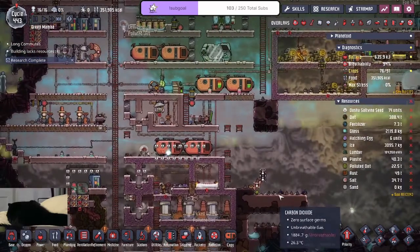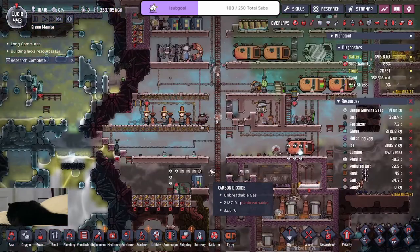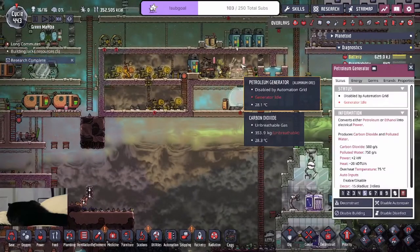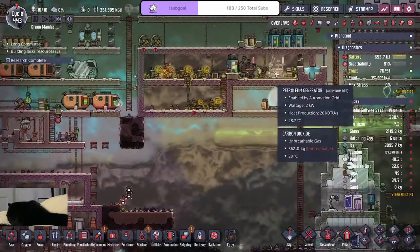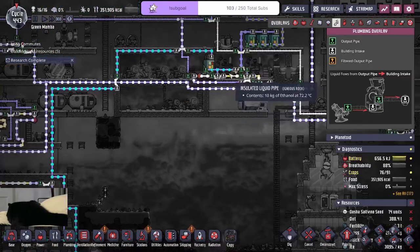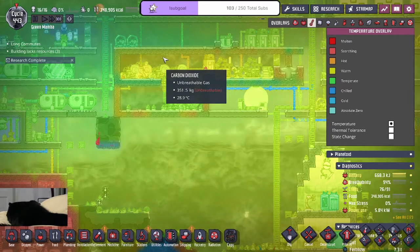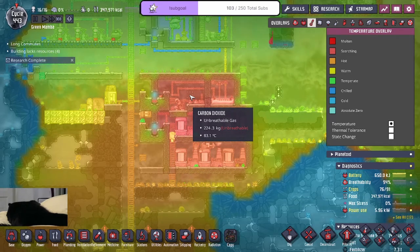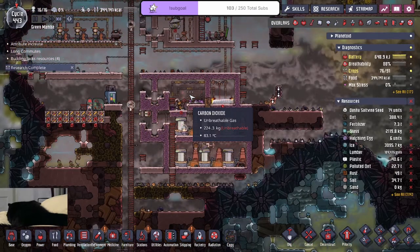We'll start bumping the gas reservoirs. Another thing we could remove is this electrolyzer — it's technically not needed anymore. If I put the petroleum generators in here, we keep the cooling loop with the salt water so we have controlled temperature, then dump the 30-degree CO2 into the 90-degree CO2 to cool it down. That way it's not as drastic, we have a place to dump the CO2, and the slicksters don't worry that much. We want to keep it as oil if possible.